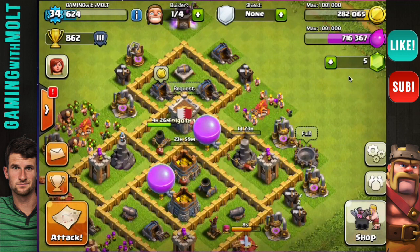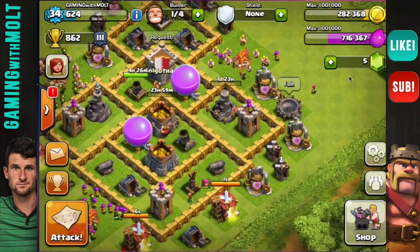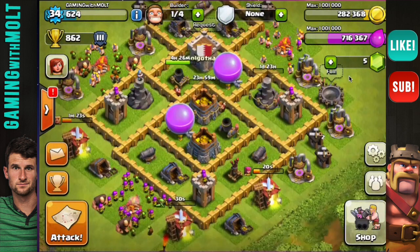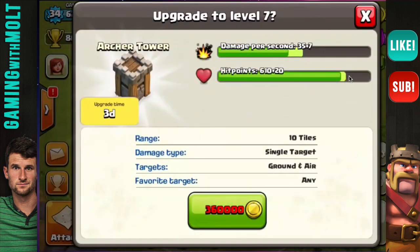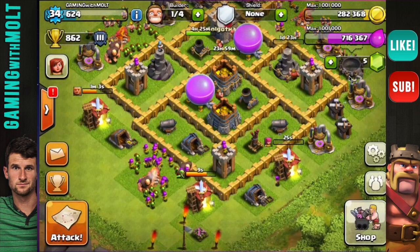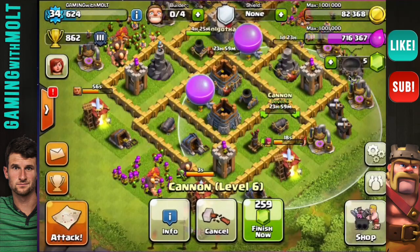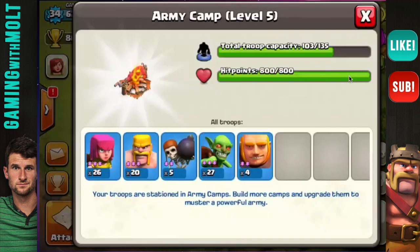Normally I'd say keep a builder available so you can upgrade walls while you wait, but since this one's going to be done in four hours I'm going to find something else to upgrade. One wizard is upgrading, one mortar is upgrading, so we don't want to upgrade any more splash defense. I'm just going to upgrade a cannon — this one goes up to level 7 and gets 9 more damage for 200,000 gold in just one day. Compare that to upgrading this other guy to level 7, which only gets 7 more damage and takes three days. I'm not waiting three days for less damage, so I'm upgrading the cannon.